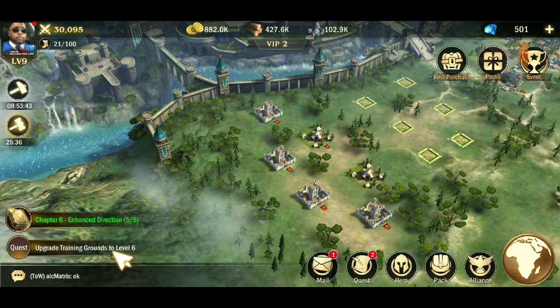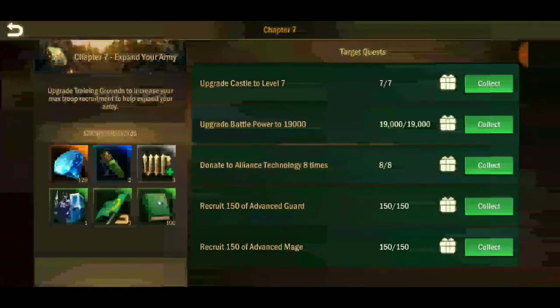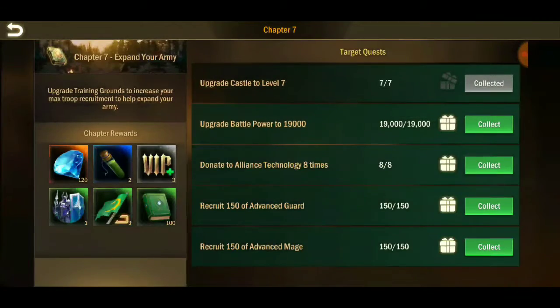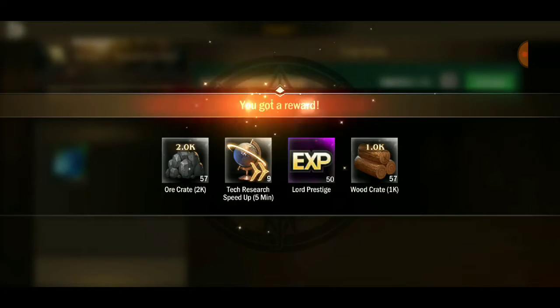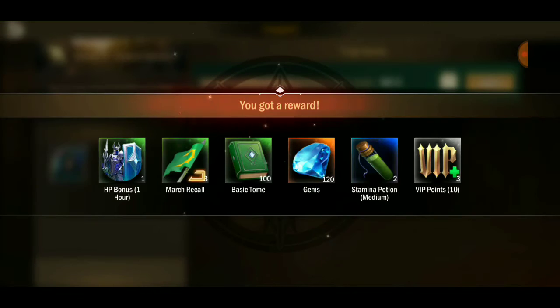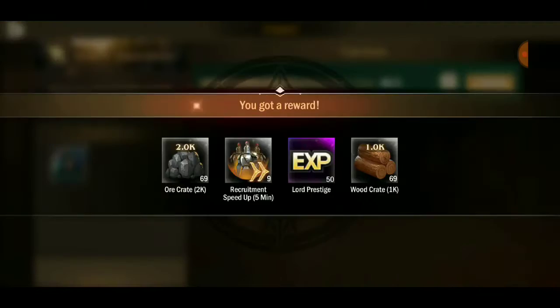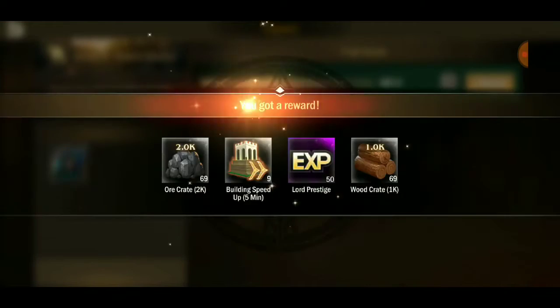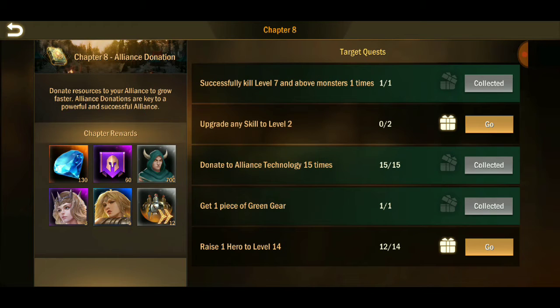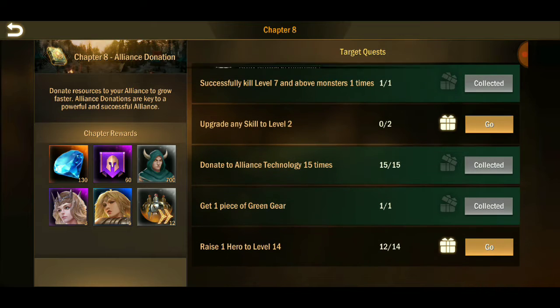That gear should have gone to level two - it did - so the chapter six quest is completed. We collected those rewards and actually got an Isabella. Chapter seven was completed too - that was too easy. Now we're on chapter eight and we've got three out of five completed. The remaining tasks are: upgrade any skill to level two, and raise a hero to level 14.